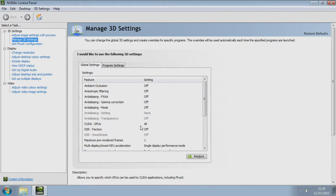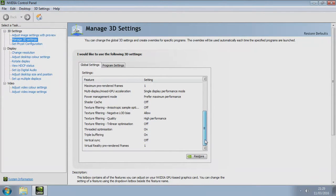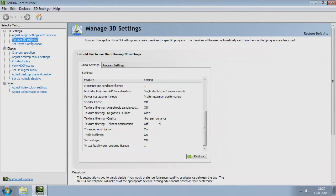Make sure everything is off, off, off, off. Then you want to put maximum pre-rendered frames to 1, multi-display to single display performance mode, and change it to maximum performance. Set shader cache to off.